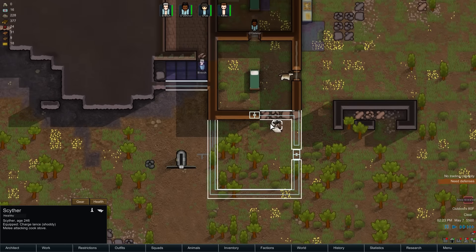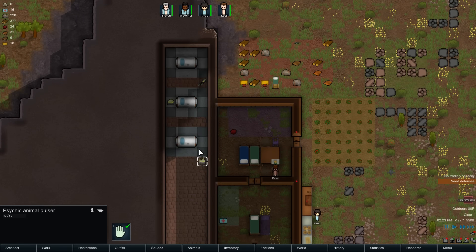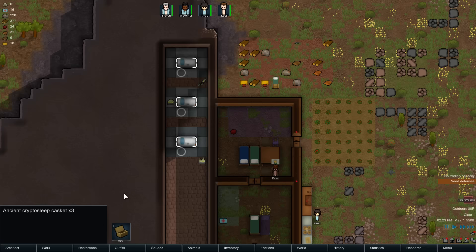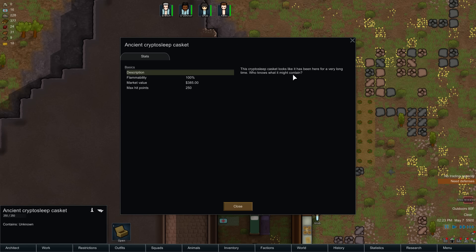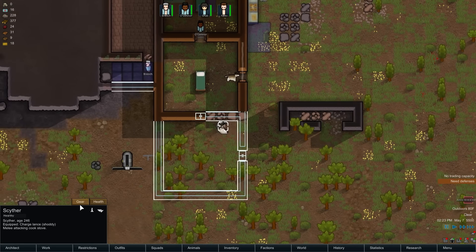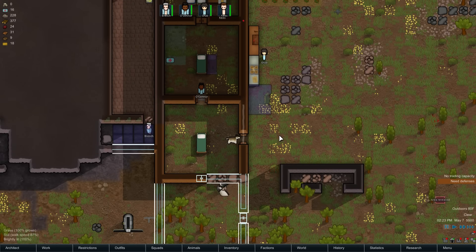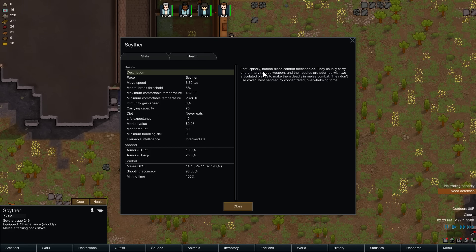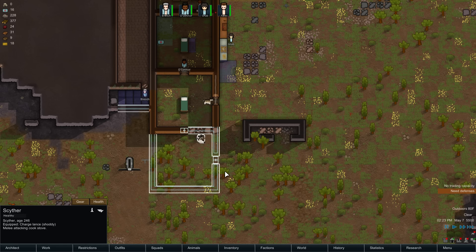Oh god, it's a Scyther! Psychic animal pulsar, ancient crypto sleep casket, psychic suit — what the hell are these things? One-use artifact which gives a temporary mood boost to everyone on the map. It's a hostile mechanoid — I think this thing is going to kill my entire everything. Two articulated blades make it deadly in melee. They don't use cover — best handled by concentrated overwhelming force. Never eats, very fast. Prepare for the entire party to die.